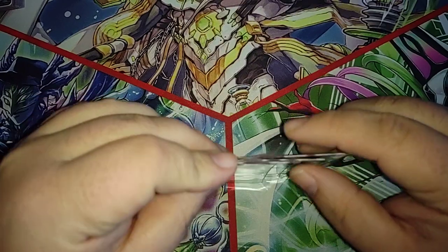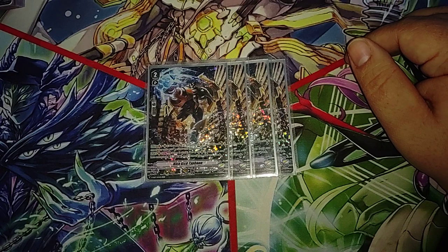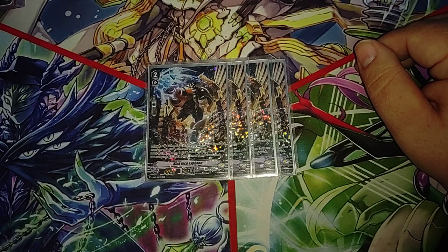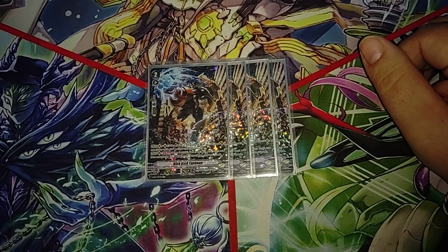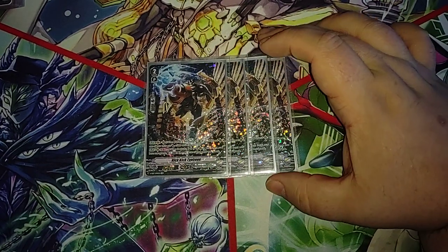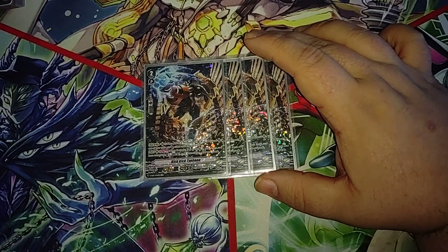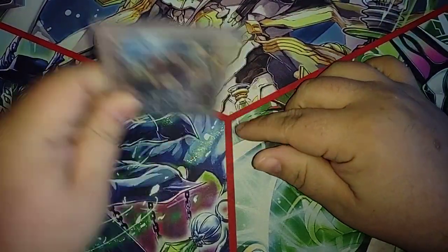Now onto our grade twos — we run 11 grade twos. I start off with a playset of Kick Kick Typhoon. He's really useful because he's the optimal grade two ride at 14k base, which means if your opponent manages to accelerate to their grade three, you can ride him on vanguard, become 14k base, and still hit your opponent's vanguard. You also get extra attacks if you have a full front row, which is nice. And he can give buffs to your other rearguards once you have Accel 2 markers out to allow them to hit over if need be.